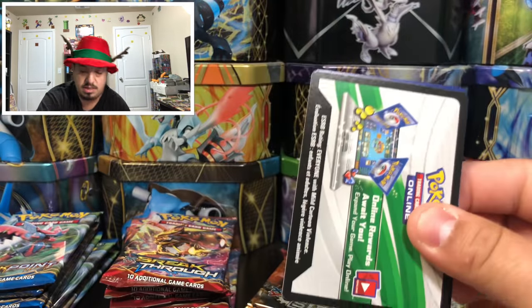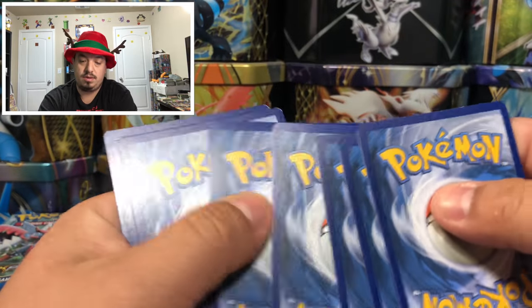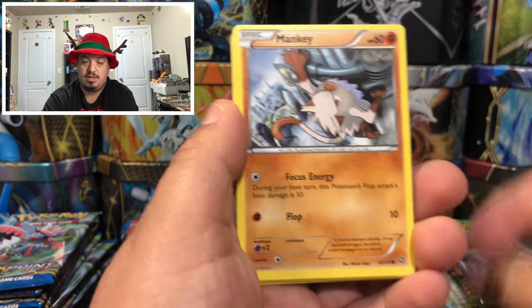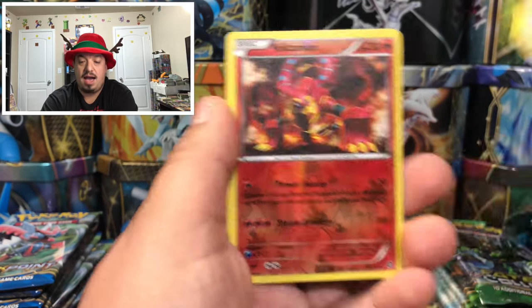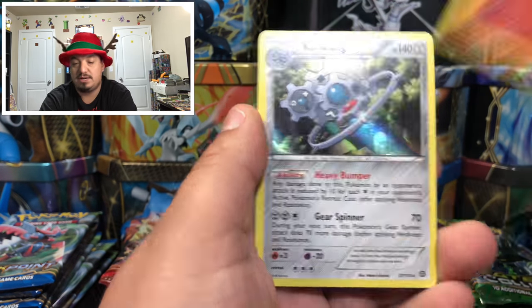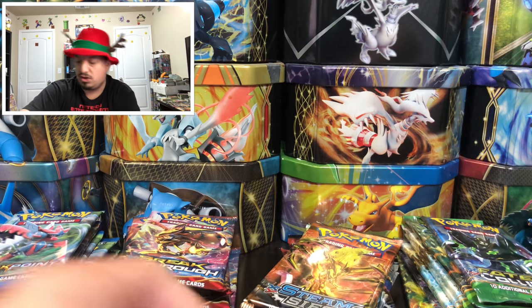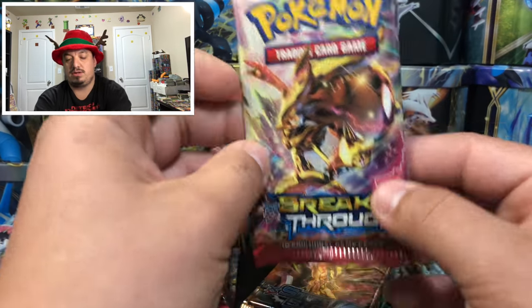Steam Siege pack — let me know in the comment section what you guys got for Christmas! We have a reverse hollow rare Volcanion, Clinkclang, and another rare holographic card. So far we've gotten five holographic rare cards or better.